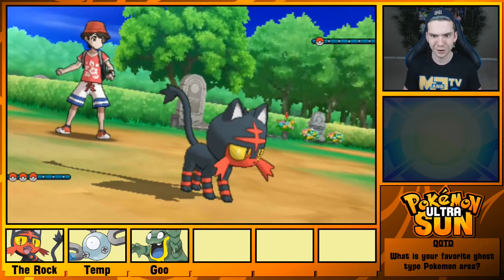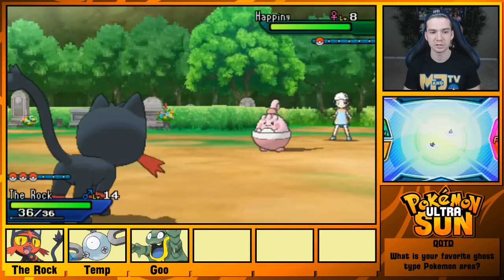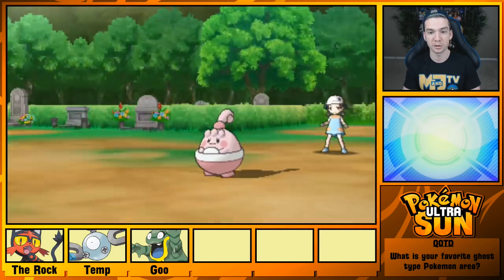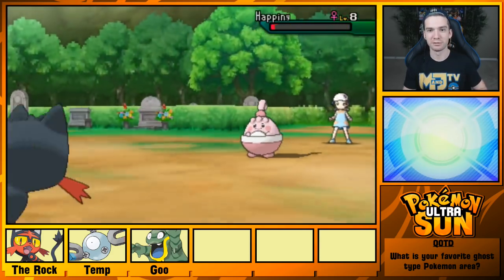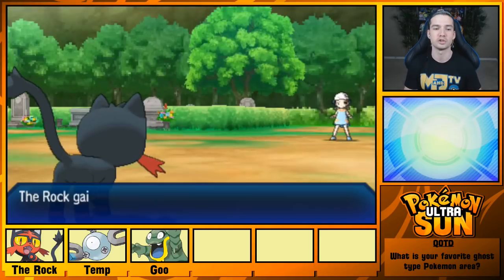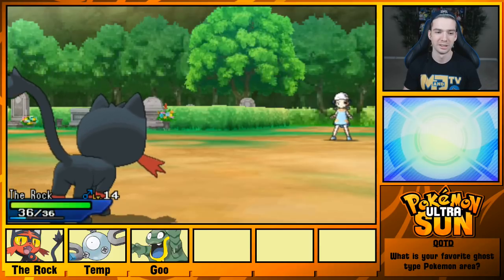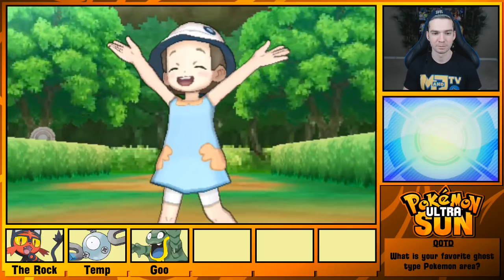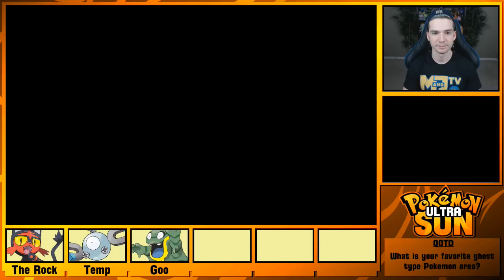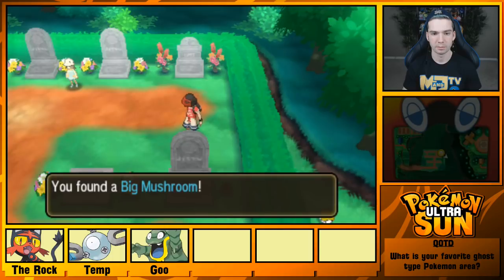Let's use Fire Fang. Oh my gosh, Incineroar's Fire Fang in the Pokemon movie 'I Choose You' — the newest Pokemon movie — was awesome. It's like this big jaws of flames that come out of its belt fire, and it looked so cool. It was so awesome. Tempkrut level 10! Big Mushroom — oh, I need to sell my Mushrooms and get some cash flow.